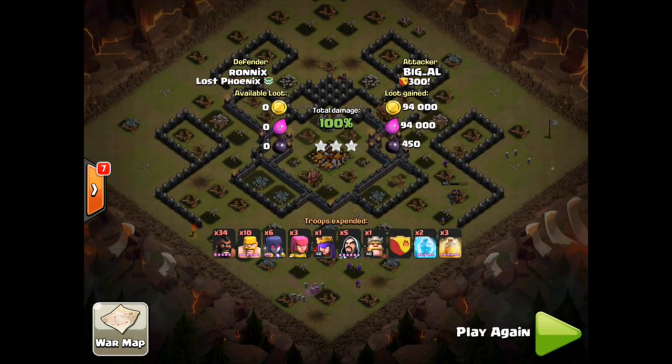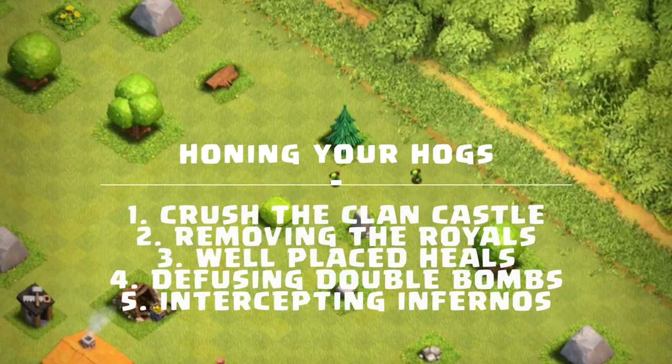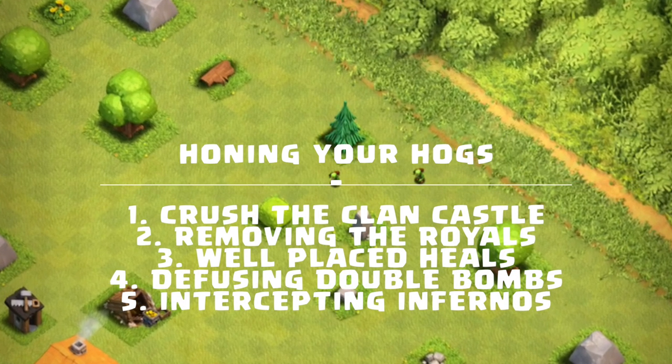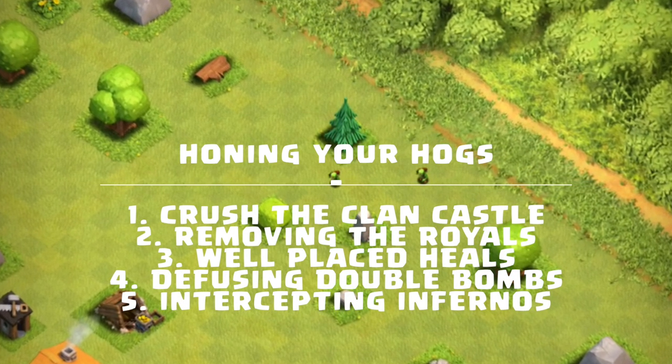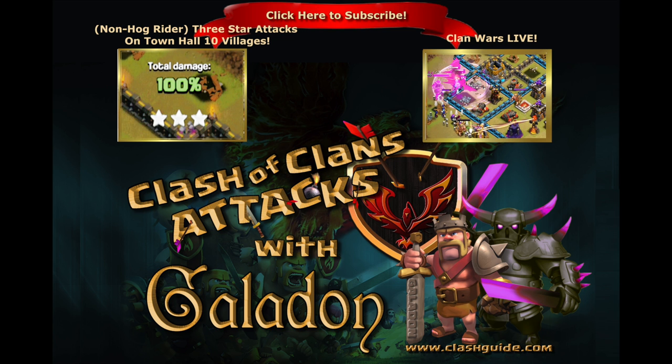In review, the five most important steps to honing your hog riders are: clan castle control, royal removal, proper healing, avoiding double bombs, and intercepting those infernos. If you can accomplish all five of those steps, I'm certain that hog riders are going to be helping you as well.